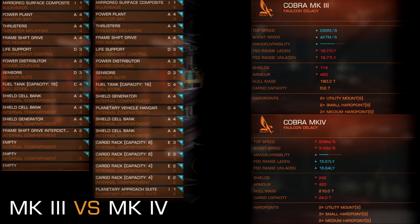Let's move to internal compartments and shipyard stats for my combat-fitted ships. There is not a single module that would be better for the Mark IV — all are copy-pasted from the Mark III: Class IV power plant, thrusters, frame shift drive, Class III life support, power distributors, sensors, and the same 16-ton fuel tank.